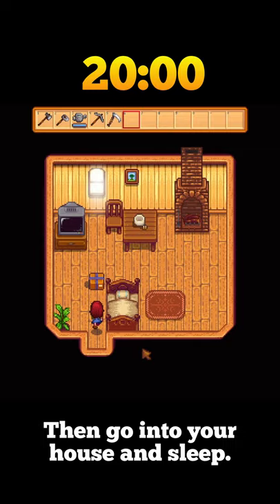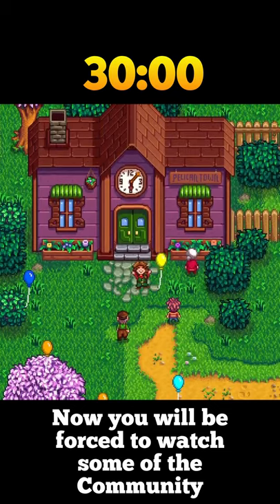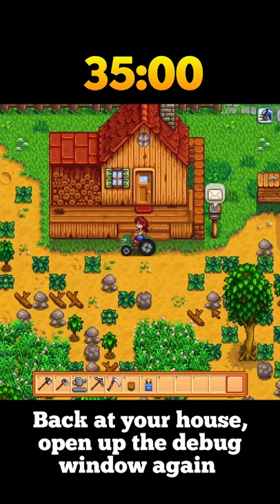Then go into your house and sleep. Placing your bed close to the entrance is an easy way to save extra time. When you wake up, you will have completed a bunch of achievements due to the debug commands. Now you will be forced to watch some of the community center completion cutscene, but skip it as soon as you can.